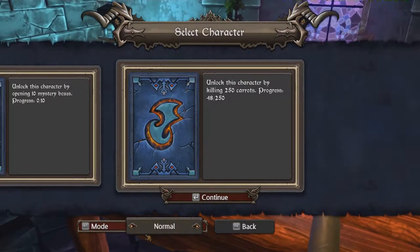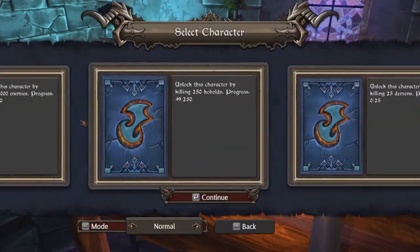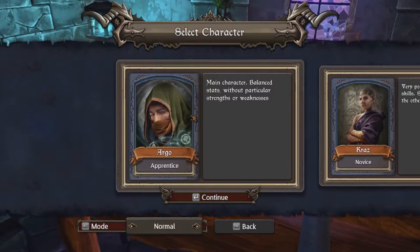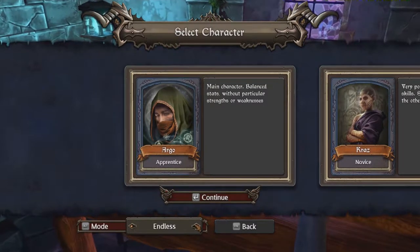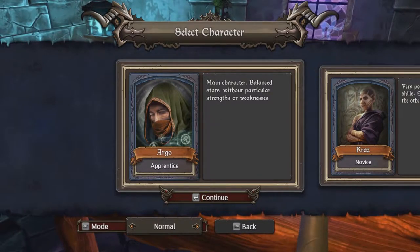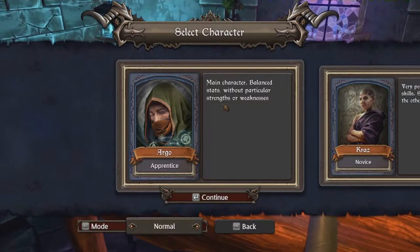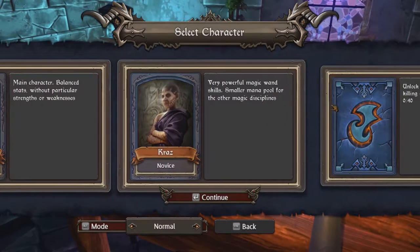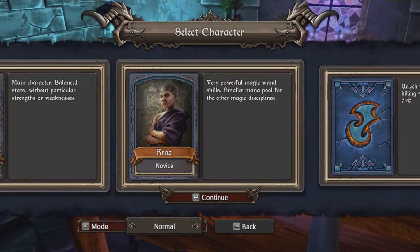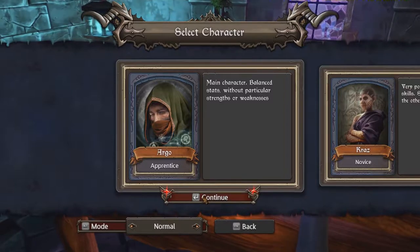You can change modes, but I'm going to be sticking on normal mode for now. Hopefully as the series goes on, I will go up into hard, and then maybe endless. There's an easy mode as well. I'm going to play as Argo today, the apprentice - he's the main character with balanced stats without particular strengths or weakness. The other character I have is Kraz, with very powerful magic wand skills but a smaller mana pool for the other magic disciplines.